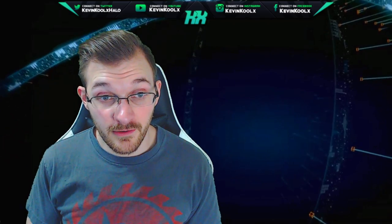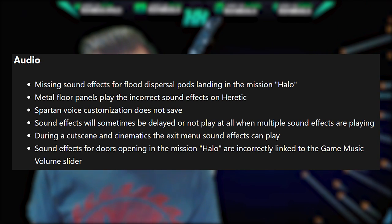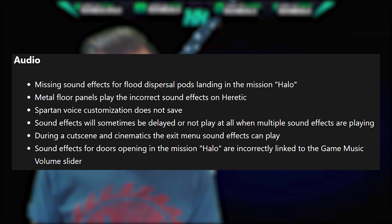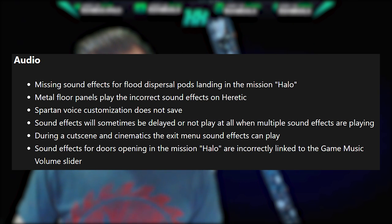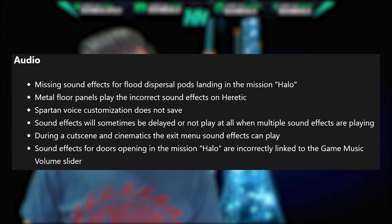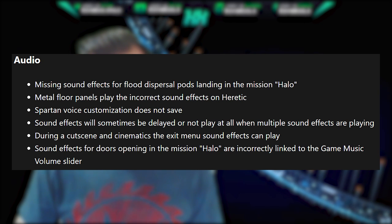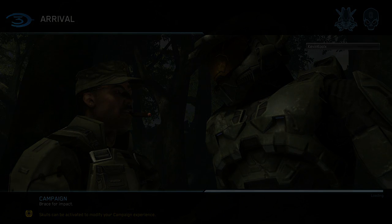Moving on to audio: missing sound effects for Flood dispersal pods landing in the mission Halo. Metal floor palettes play an incorrect sound effect on Heretic. Spartan voice customization does not save. Sound effects will sometimes be delayed or not play at all when multiple sounds are playing simultaneously. During a cutscene, the exit menu sound effect can play. And sound effects for doors opening in the mission Halo are incorrectly linked to the game music volume slider. These sound like mostly campaign-level errors — a streamer playing through the full campaign only mentioned a couple of weapon or vehicle spawning bugs and didn't notice most of these audio issues.